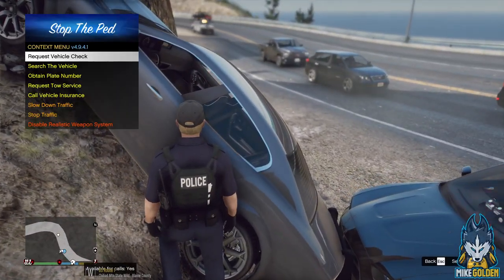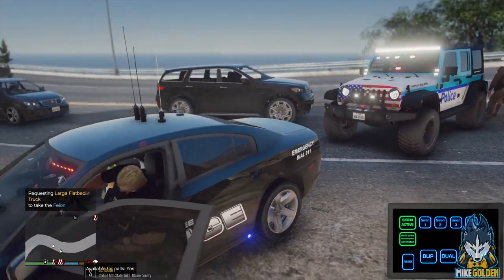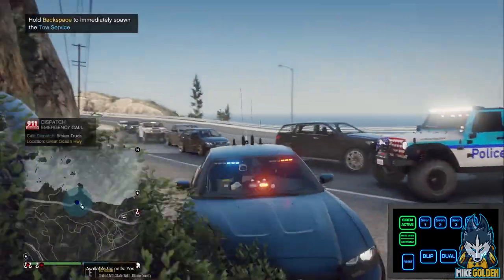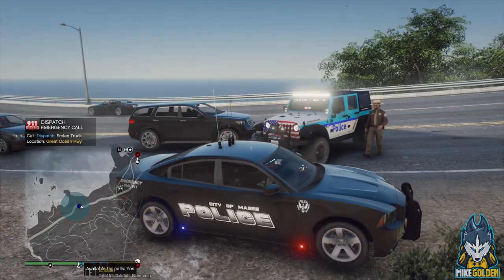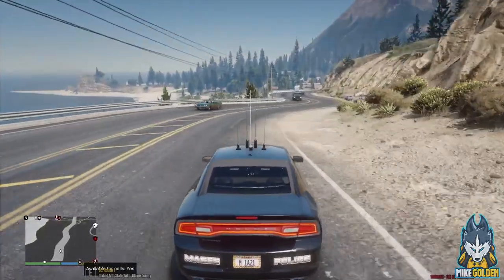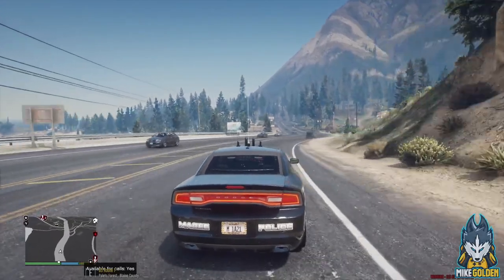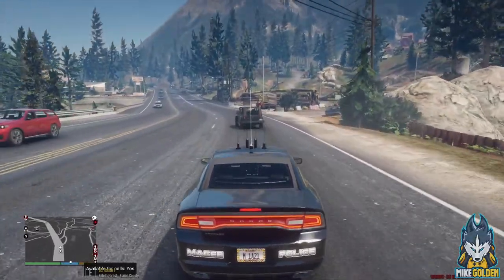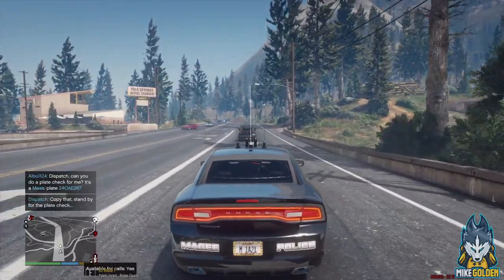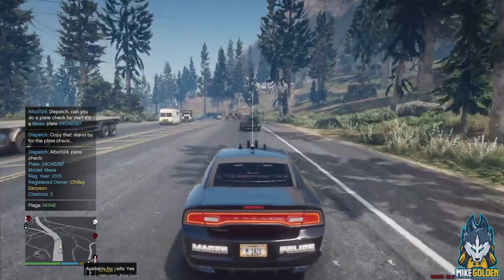We're gonna need to get a tow truck here. Request tow service - large flatbed. Flatbed assistance required, thank you dispatch. Let's try and move over this way. Looks like we got the tow truck arriving on scene and the Park Ranger is about to drive him down to the station. We are going to be code four on this one, dispatch. I wanted to go after that yellow pickup truck - oh well. Let's get going back into Palito and see what else the day brings. What is this Jeep doing? Dispatch, I need a plate check on a black Jeep Wrangler.